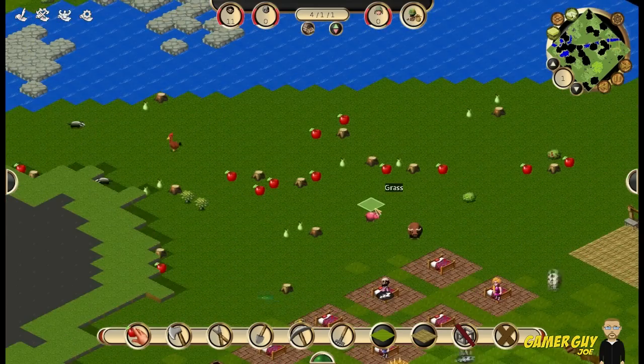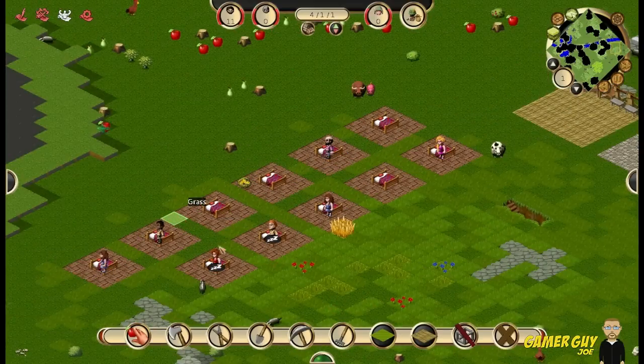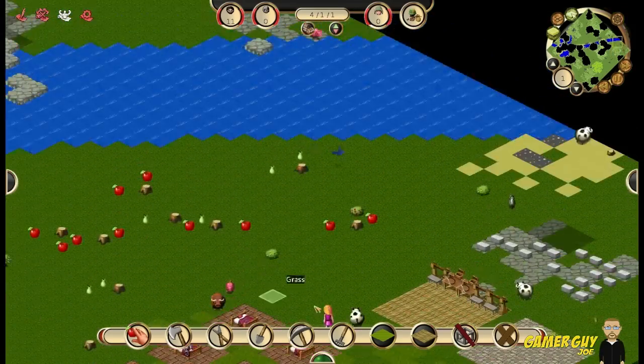Now we've got our carpenter's bench and our wood detailer all set up. We didn't leave enough space in between these houses, but oh well, it doesn't really matter — we'll figure it out later.